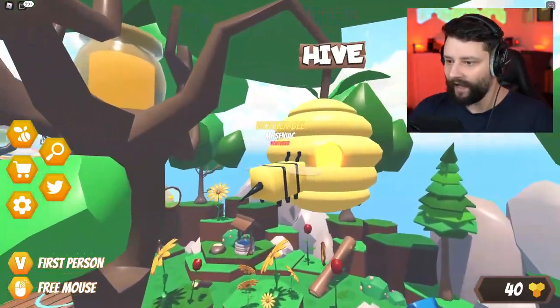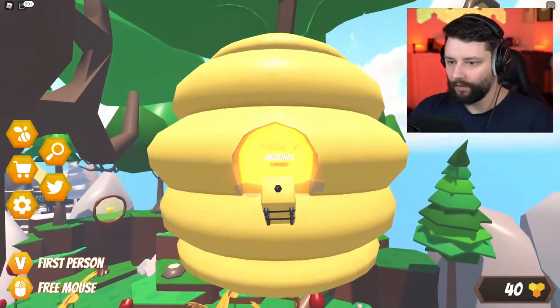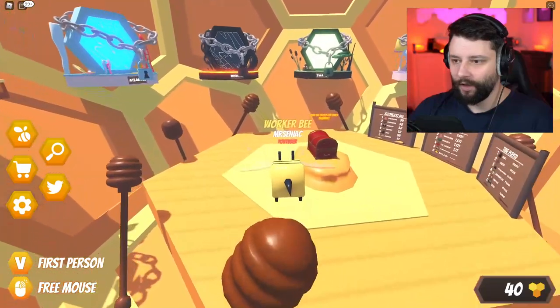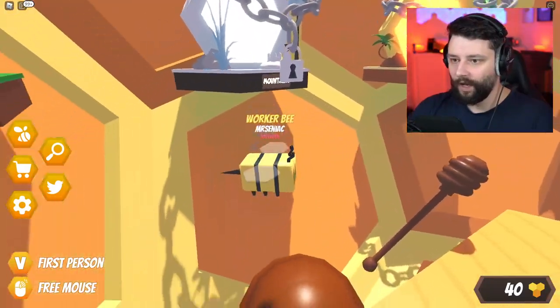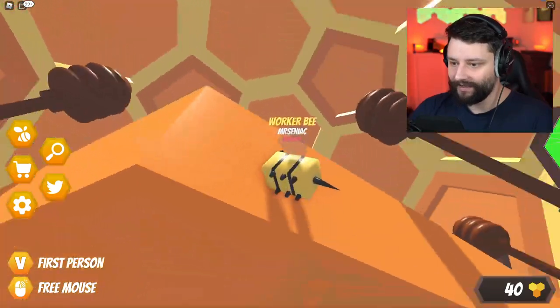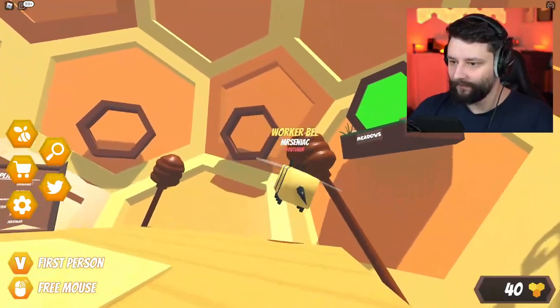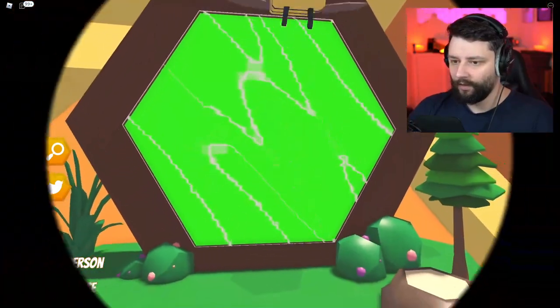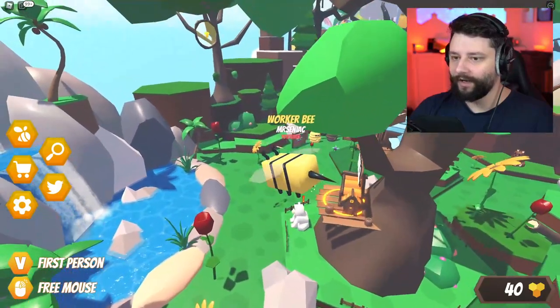There's a hive over here. What does the hive do? Is this like my house? This is the teleporter. I can teleport to the meadows, which is where we normally are anyway.